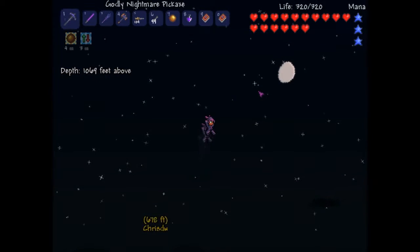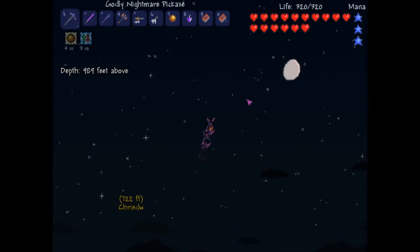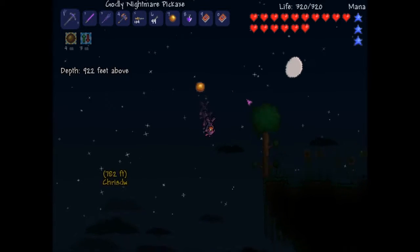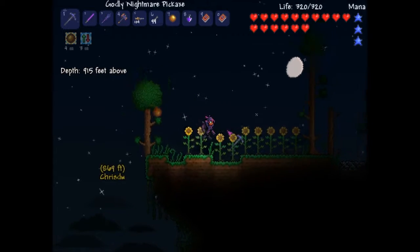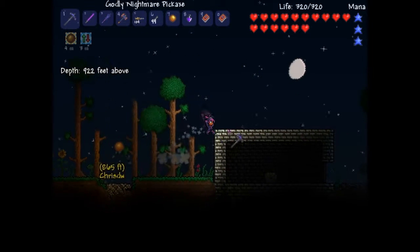I am going to find one of those ridiculously difficult to find floating islands. Oh, lovely. Try not to kill yourself. How come you're flying? I've got a gravitation potion. Oh right. Aha! Found one. Really? Yeah.